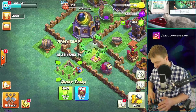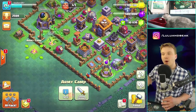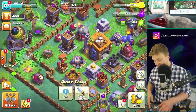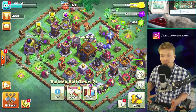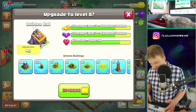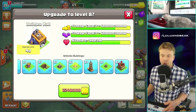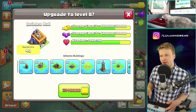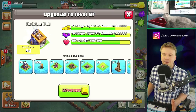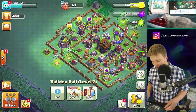Boom, awesome. You know what, let's finish this thing too. I've got a bunch of books and I want to get on track for the next builder hall upgrade. I just want to rush — get up as high as I can to get all the army camps. That's going to make you so much more powerful. I don't really care about defenses, so let's just rush for this.